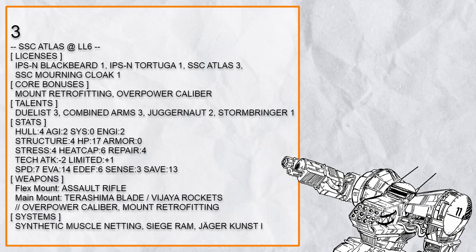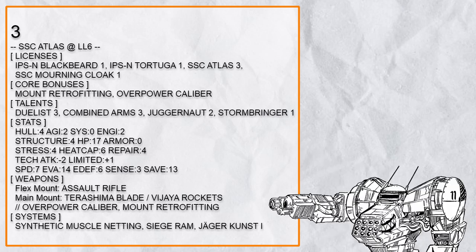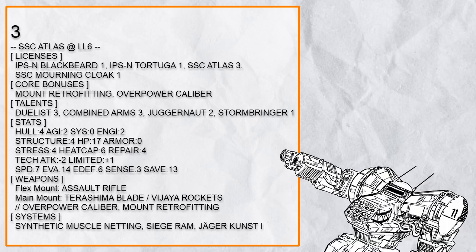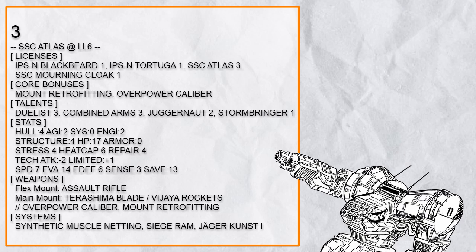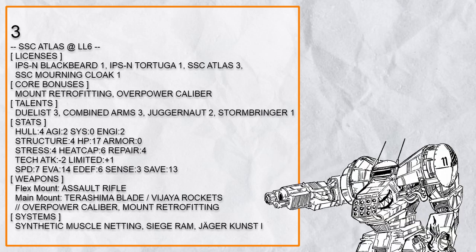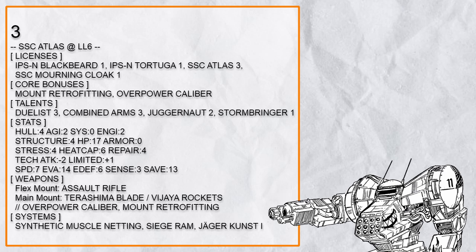Third in the list is 'Stormbringer Jugger Atlas.' So here's the thing about Stormbringer 1: if a launcher weapon consumes lock-on to hit a target, they can get knocked prone. With Combined Arms for accuracy, this Atlas can shoot the target with the Vijaya Rocket to knock them down before slashing them with the Terashima Blade, which with Dualist can chain into a ram — and with Juggernaut 2 and Siege Ram can deal even more damage if the target got rammed into terrain. Synthetic Muscle Netting means you can ram just about anything down, and Jaeger Kust 1 is here for more mobility.